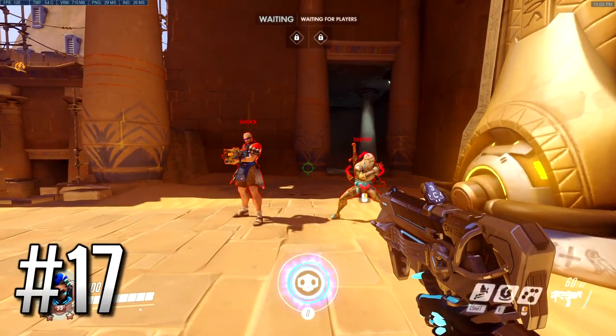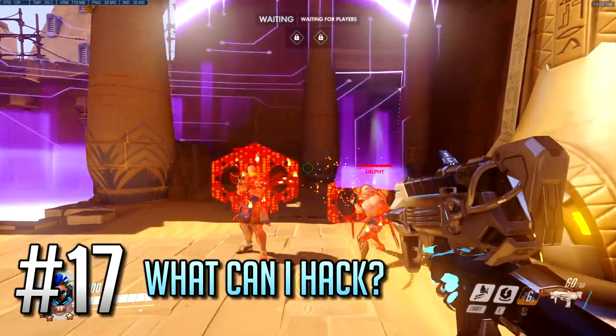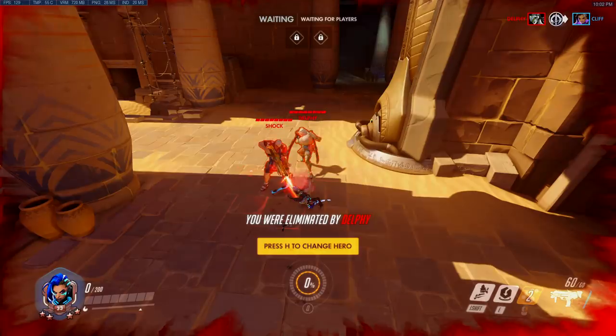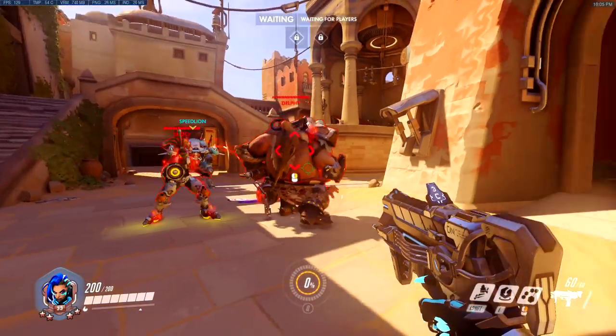Number 17: Sombra's hack only shuts down abilities that are not in a state of change. For example, it does not shut down Soldier's Tac Visor or Genji's Dragon Blade, but it does take away their abilities, which shuts down their mobility. Contrary to that, it does eliminate Lucio's Beat Drop, shuts down Roadhog's ultimate, and generally makes it pretty difficult for you to play the game when hit by it.